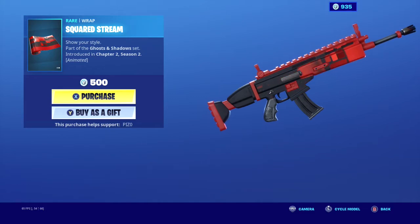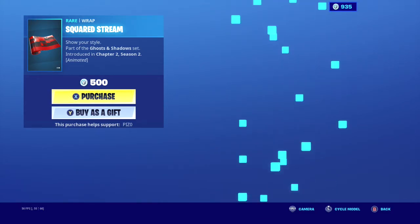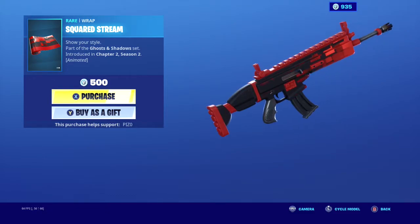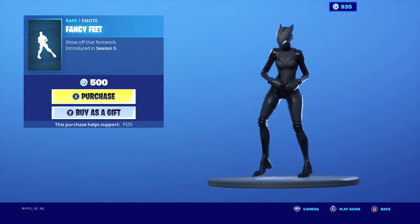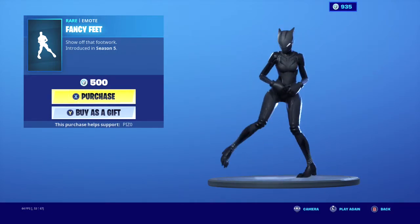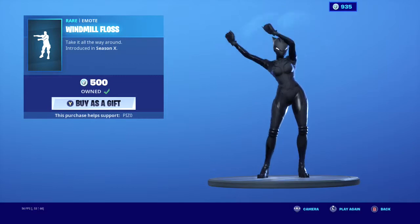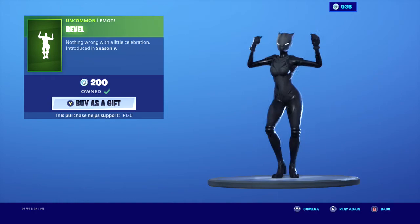There's a new wrap — Squared Street. It looks okay. Fancy Feet, Woodmouth Floss, and the Rebel emote — a good emote for 200 V-Bucks.